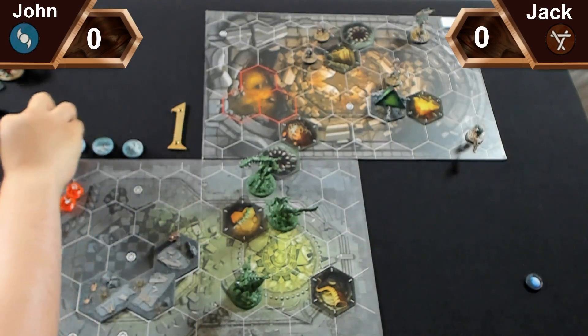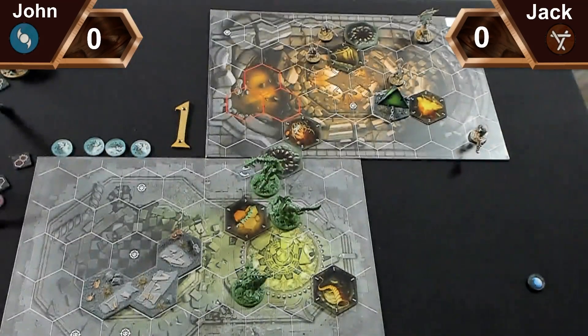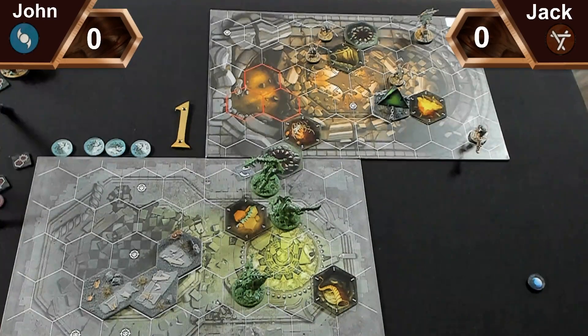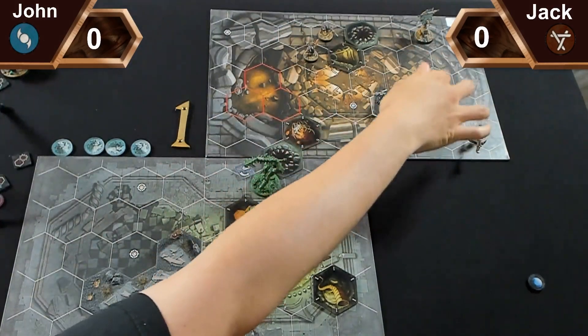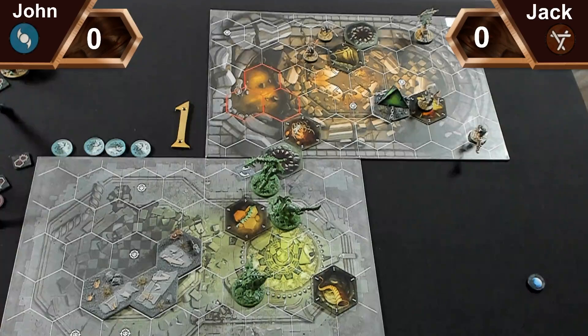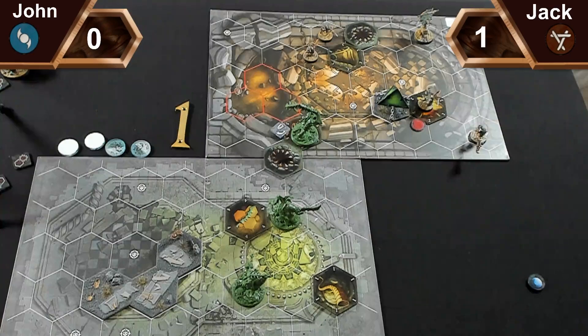I have nothing supported - would you like to go first or second? He lets me go first. First activation: I go on guard with Ard Skull, then in the power step I pass. No power cards from either side. Jack activates Festering, making a trip via the lethal hex - a calculated risk. He scores a glory and a wound. Then Ard Skull moves onto objective five, scoring me a glory for holding an objective in enemy territory.